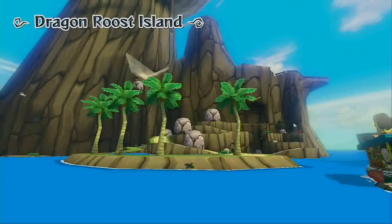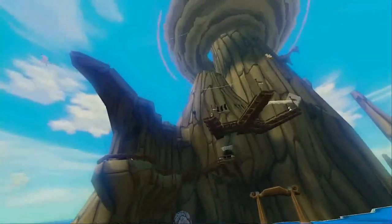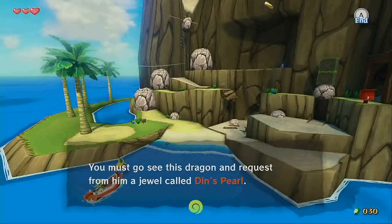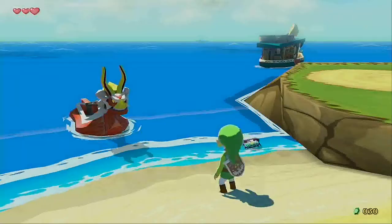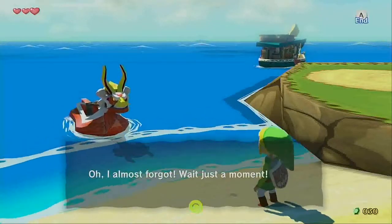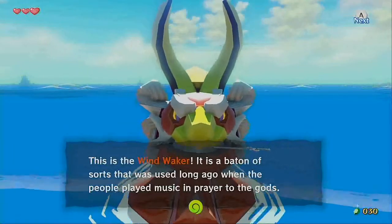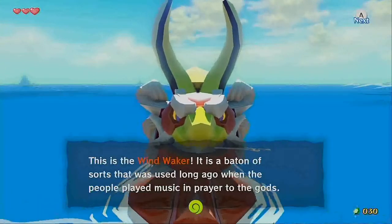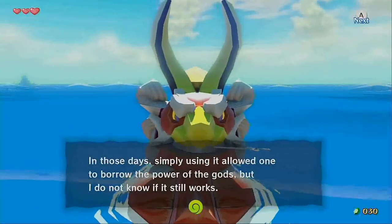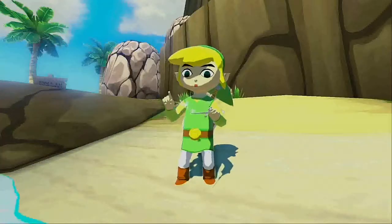And here's the first island — well, the first dungeon island. Though technically it's the second dungeon island, now I think about it. You must go see this dragon. Request from him a jewel called Din's Pearl. Ask the people of the Rito tribe who inhabit this island about how to see the dragon. Oh, I almost forgot — wait just a moment. This is the Wind Waker. It is a baton of sorts that was used long ago when people played music in prayer to the gods. In those days, simply using it allowed one to borrow the power of the gods, but I do not know if it still works. Even so, I thought it might be of some use to you. Perhaps you should try using it. So we got the Wind Waker.